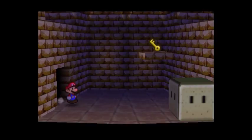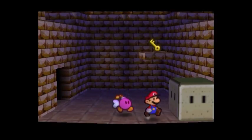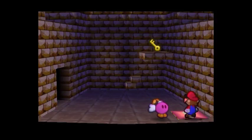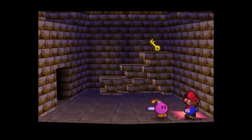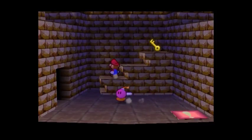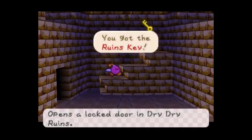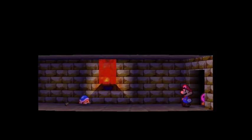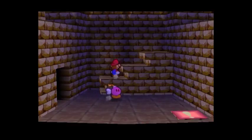What we're gonna do now is destroy this stone block, which reveals a switch, which then reveals some stairs. Now we gotta run. We gotta go past these buzzy beetles again. Alright, nothing's there.